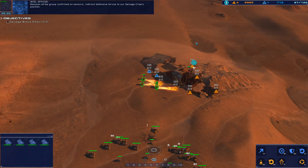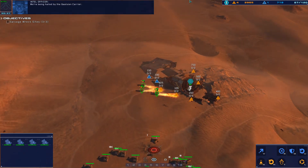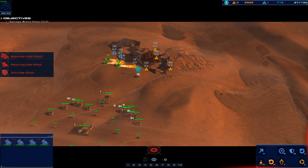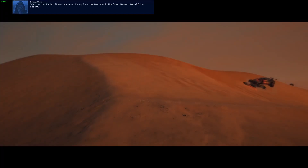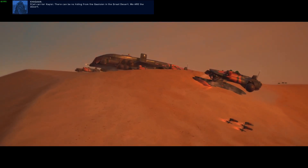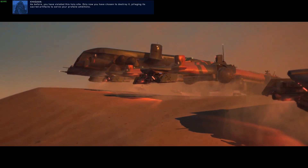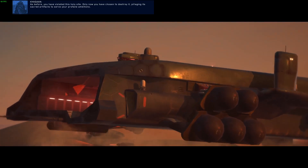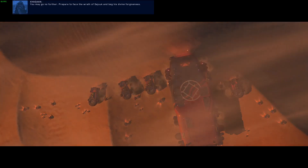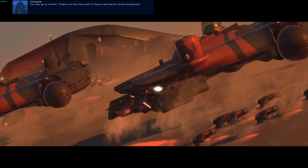Galseon strike group confirmed on sensors. Redirect defensive forces to our salvage crew's position. We're being hailed by the Galseon carrier — stand by to receive. Galseon carrier: there can be no hiding from the Galseon in the Great Desert. We are the desert. You have violated this holy site. Only now you have chosen to destroy it, pillaging its sacred artifacts to serve your profane ambitions. You may go no further. Prepare to face the wrath of the Duke and beg your God's forgiveness.